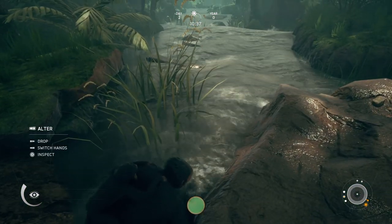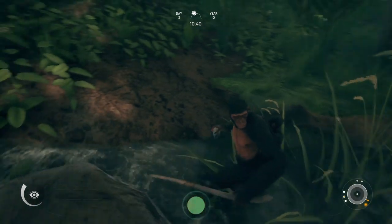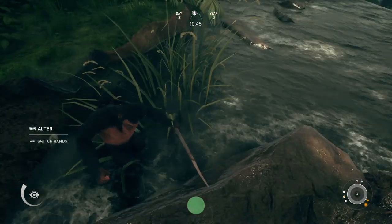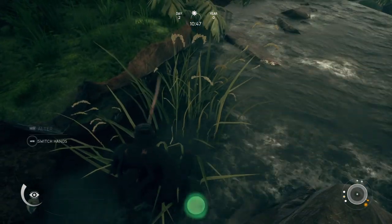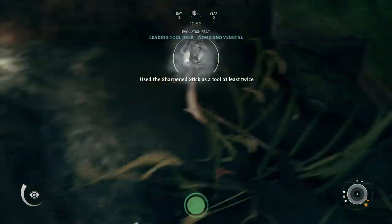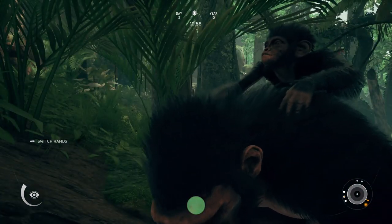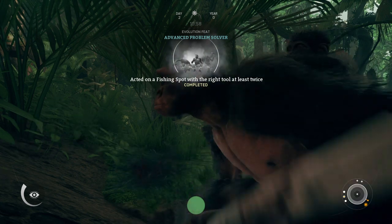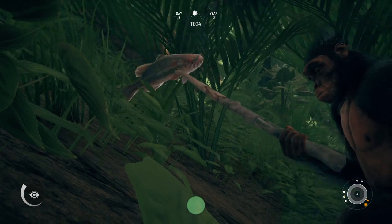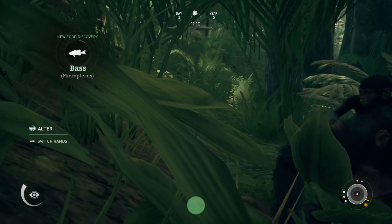Now, the good thing about the spiky stick is that we can spot fishing spots like this. And we should be able to fish in here. Let me just put the chopper down here - it's rolling to the water, it should be all right there. So let's change hands and we should be able to fish here. Fishing with the sharpened stick, because we can! I need to switch hands again. Whatever fish this is - is it a catfish? A bass? New food discovery - Bass! Now we can actually get this bass off here.